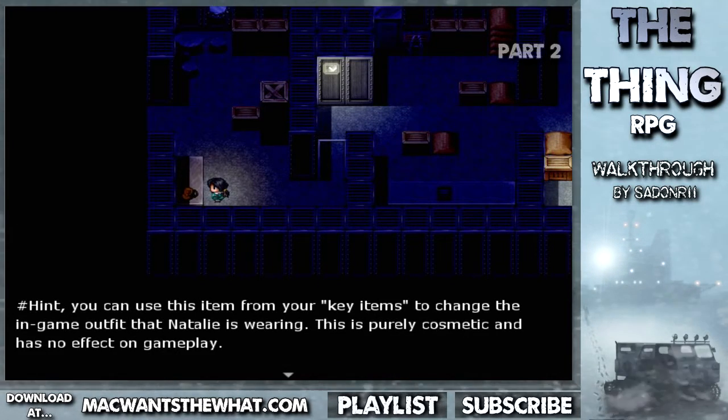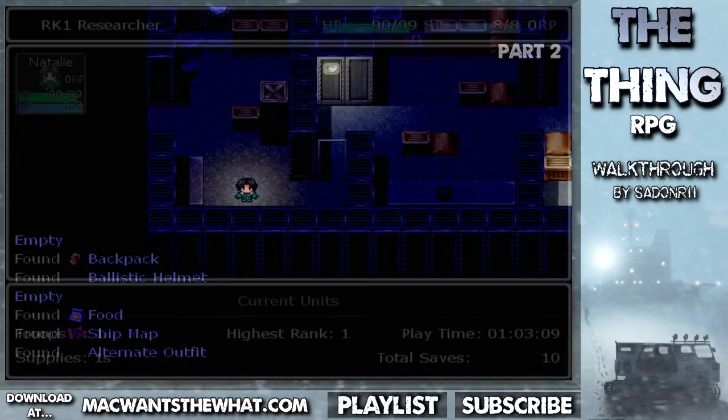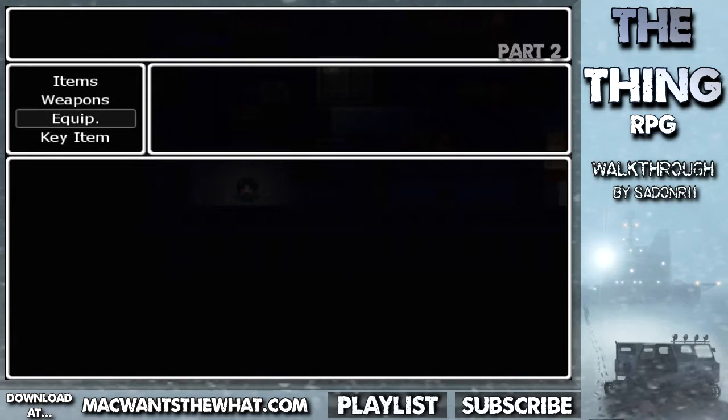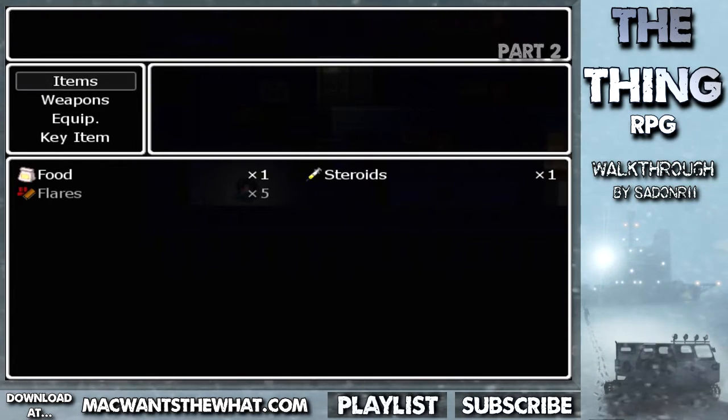Hint: you can use this item from your key items to change the in-game outfit that Natalie is wearing. This is purely cosmetic and has no effect on gameplay. What items do I have? I got nothing — no weapons, no ammo. Just some food and some steroids for some reason.